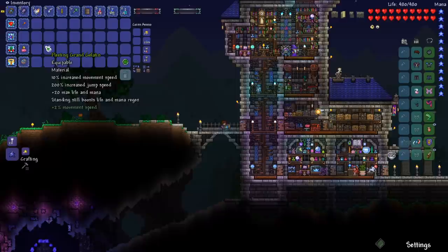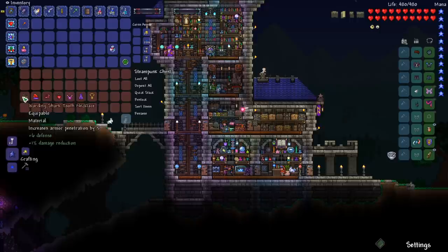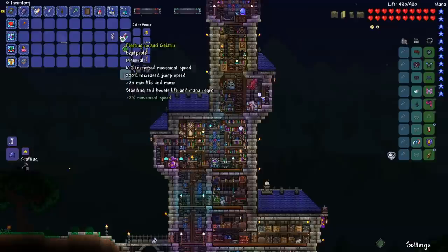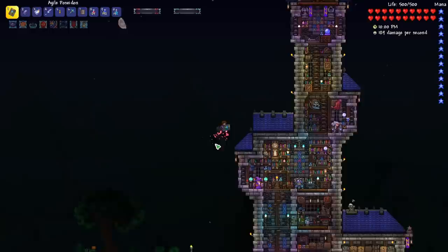So we got all three jellies now and we can craft the grand gelatin, which I'm really excited about. It adds max life, max mana, but the big thing is it's a 10% increase to movement speed and 200% increase to jump speed. This is a really good upgrade to the frog legs that I've been using to increase our jump speed. We have all these items right here to craft the deific amulet. The only one I had to farm up between episodes was actually the cross necklace. Now we need to just craft our charm of myths, and we can craft star veil. And there it is — the deific amulet. I'll be using this until we upgrade it after the Devourer of Gods. And with our grand gelatin, our jump speed is so much better now.